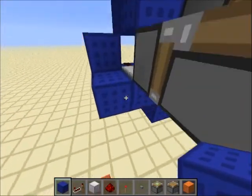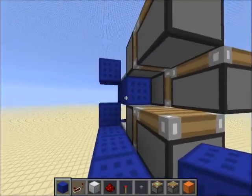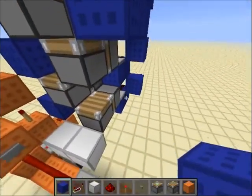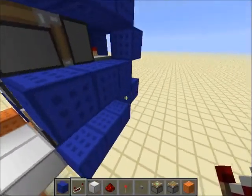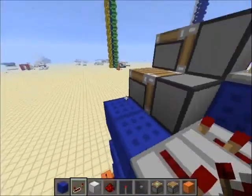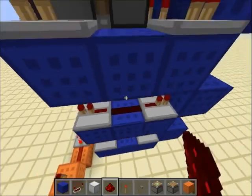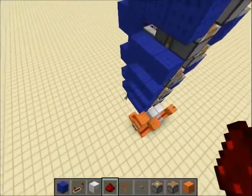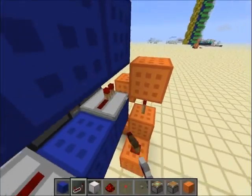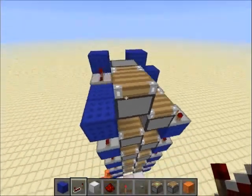Take three blocks out from the repeater block — so one, two, three — all the way to the top, and on the inside as well: one, two, three all the way to the top. Put one-tick repeaters and fill in redstone between them. Place a repeater facing to the block on one tick, and on the other side a repeater facing out on one tick.